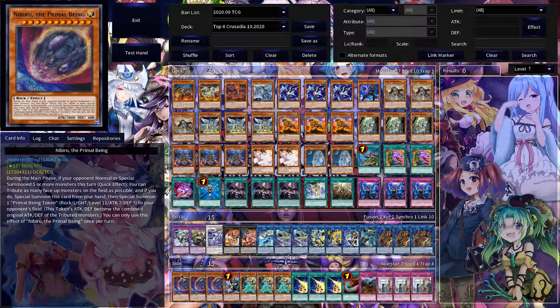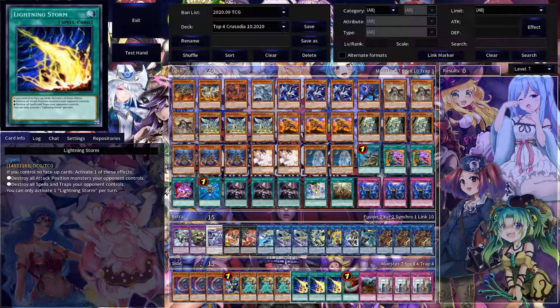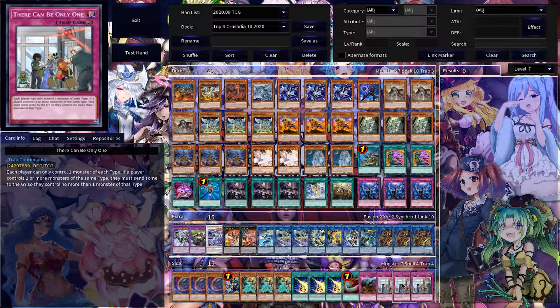And lastly for the side deck, you've got triple Nibiru, one Pank, triple Lancia, triple Lightning Storm, Featherduster, Gravediggers, and triple There Can Be Only One.